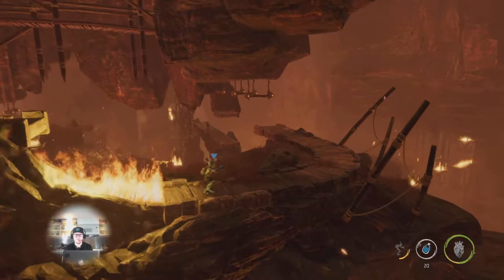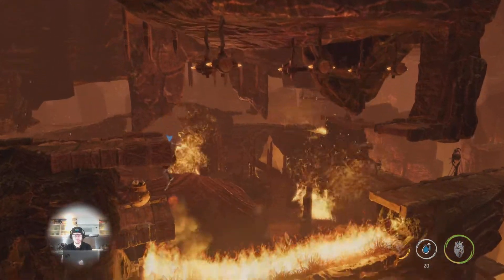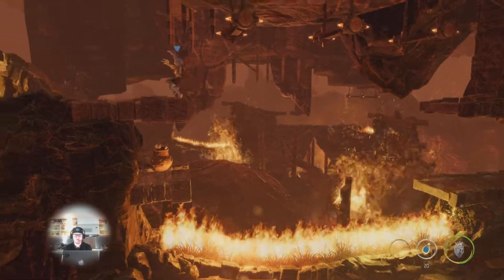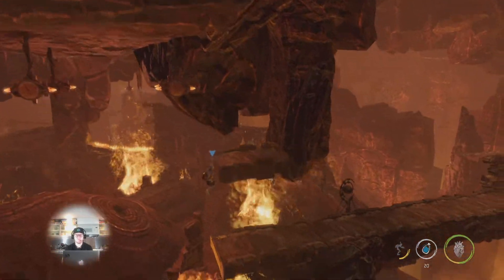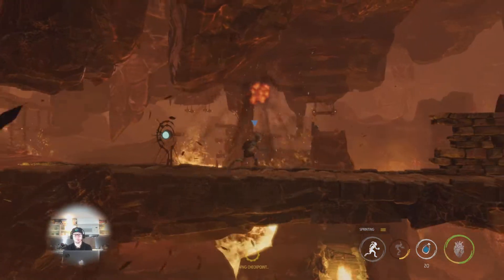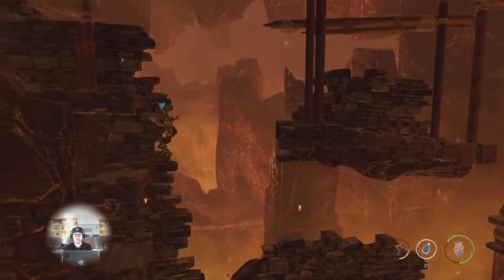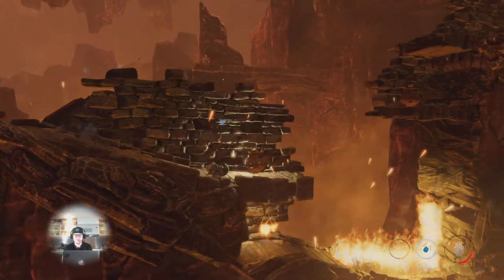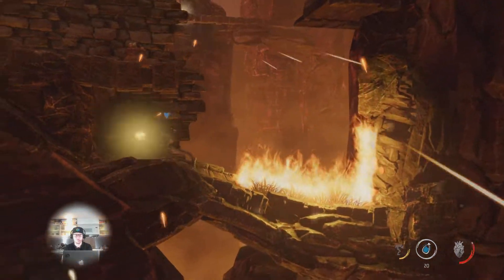Continue up here, hop over the fire — you can drop down here again to loot another crate. Hop up and across the swings. Keep in mind you can hold R1 to sprint. It does say that at the beginning, but I didn't even notice that the first time I played through this level, so it's good to know.